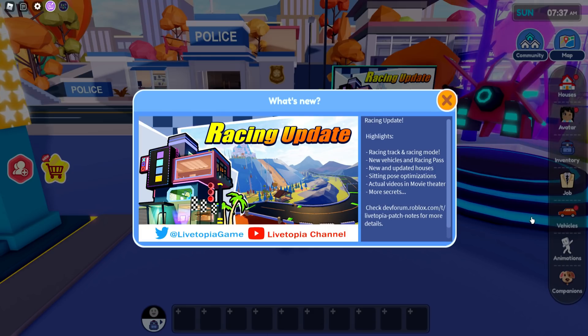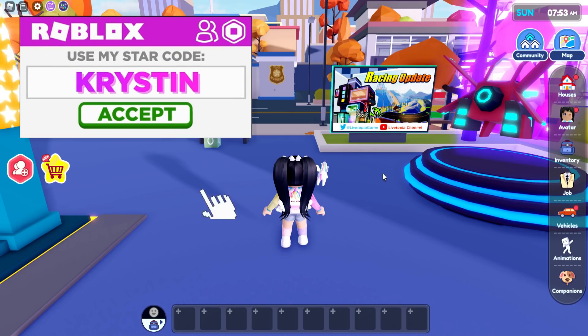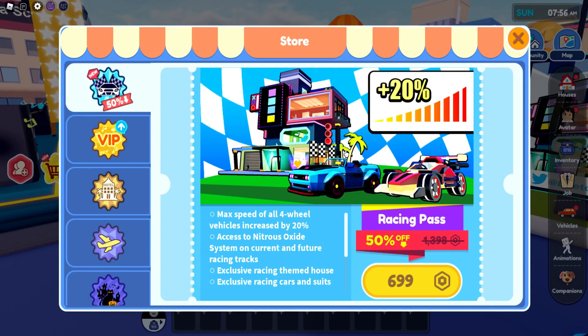For today's video we have the new racing update in Livetopia to check out. There's a lot of things: a new racing track, a racing mode over in the new forest, new vehicles, racing paths, new updated homes, a sitting pose, and actual videos in the movie theater — looks like there's a lot going on.